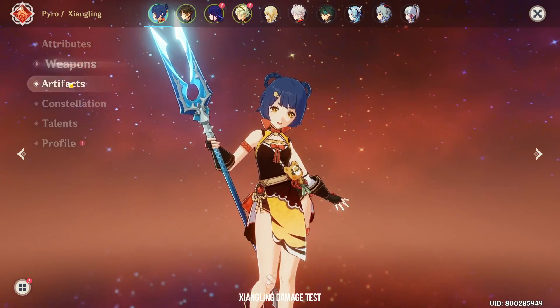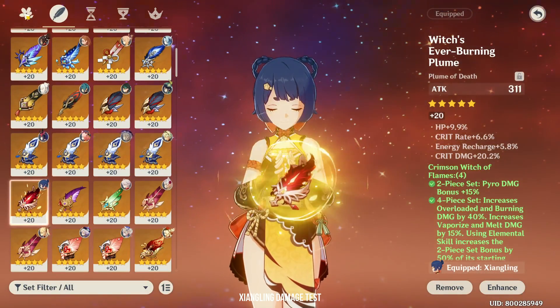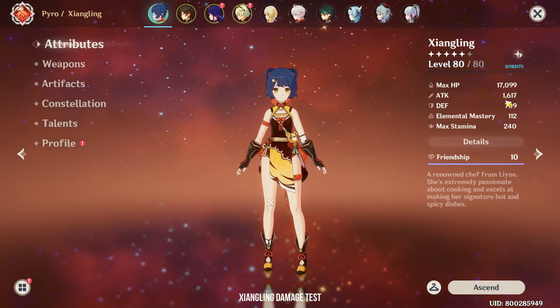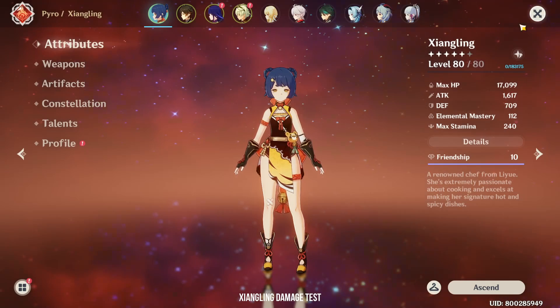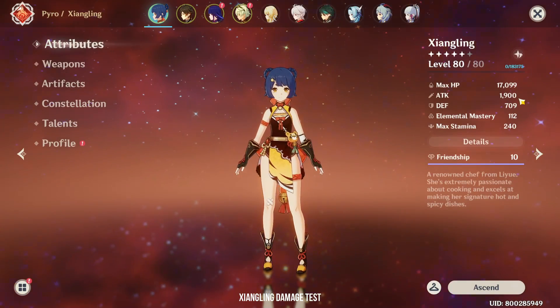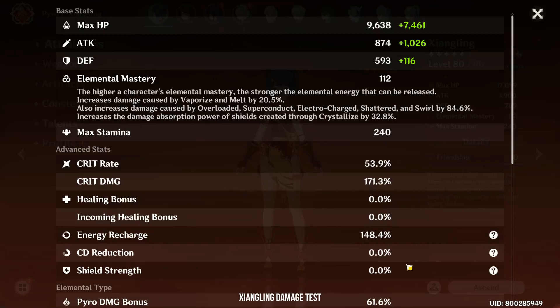So let us start with Xiangling. My Xiangling will be using The Catch with a 4-piece Crimson Witch Set. She's at Constellation 6 with talents 9 and 11. I'm at 1.6k attack with 54% crit rate. If I switch to Skyward Spine, I'll be at 1.9k attack — that's 300 more attack — with also 54% crit rate on my elemental burst.